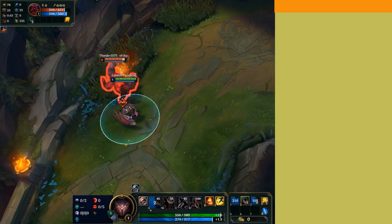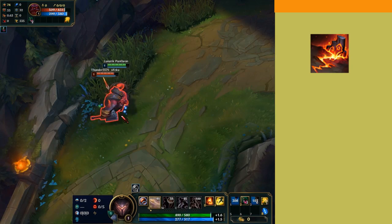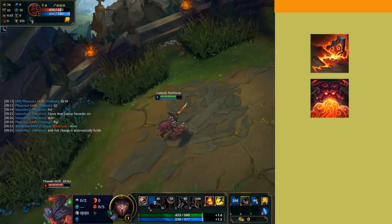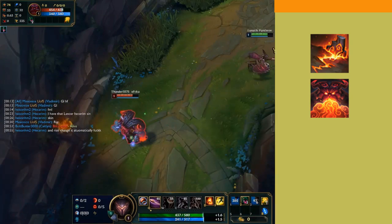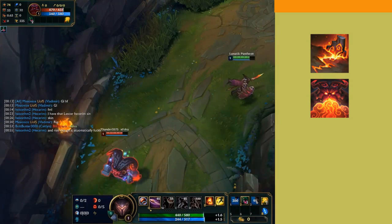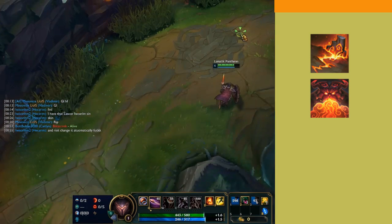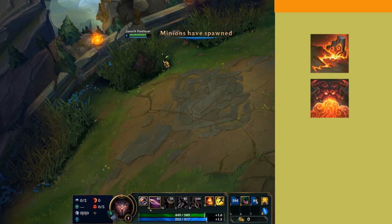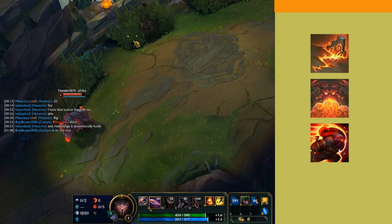The basic rundown with Ornn's skills: he has a Q that creates a pillar and slows you down when you are hit, a W skill that gives him a shield while he spits out fire, and at the last tick applies brittle to those he hits. If you are brittle and he hits you with a basic attack, it deals bonus magic damage based on maximum health.